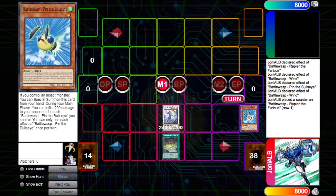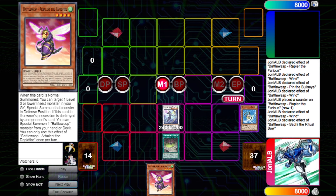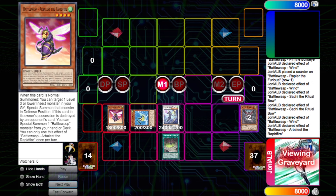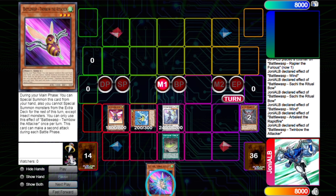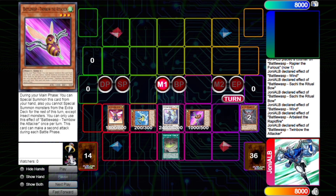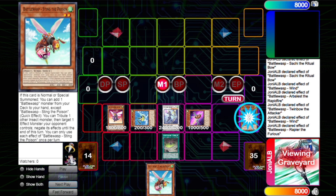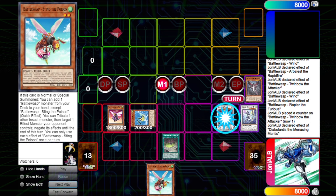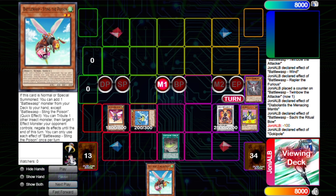Then you activate the Continue spell to make one of them a tuner, then go for your level six — the Bow. The Continue spell will add the level four, then you grant an extra normal summon here. You're going to special summon the Bullet and then search for the level three, which is just an extender. This will activate the Continue spell again. Now we're going to reduce a level to make Mantis.